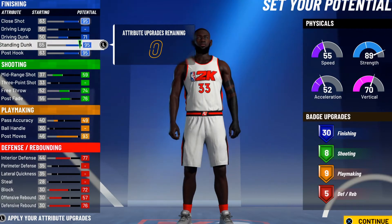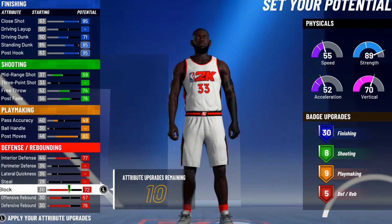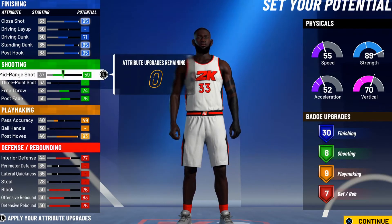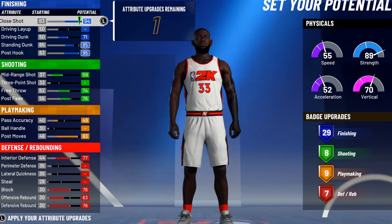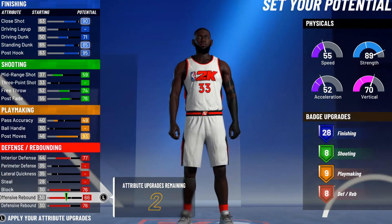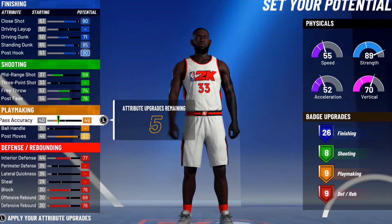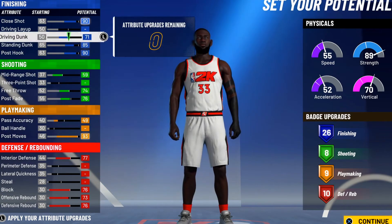I'm trying to get 10 defensive badges. Driving dunk is 85, standing dunk is good — once you hit 90 you get like a 92 plus the five boosts. Still trying to get 10 defensive badges. Let me get one more from the post hook — 90 plus, circus is already dominant. Once you hit 99, what you get is a 94 post hook.